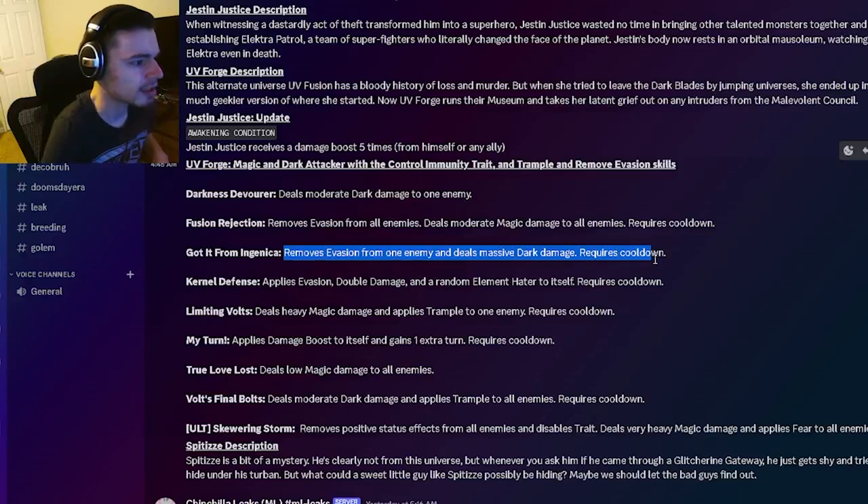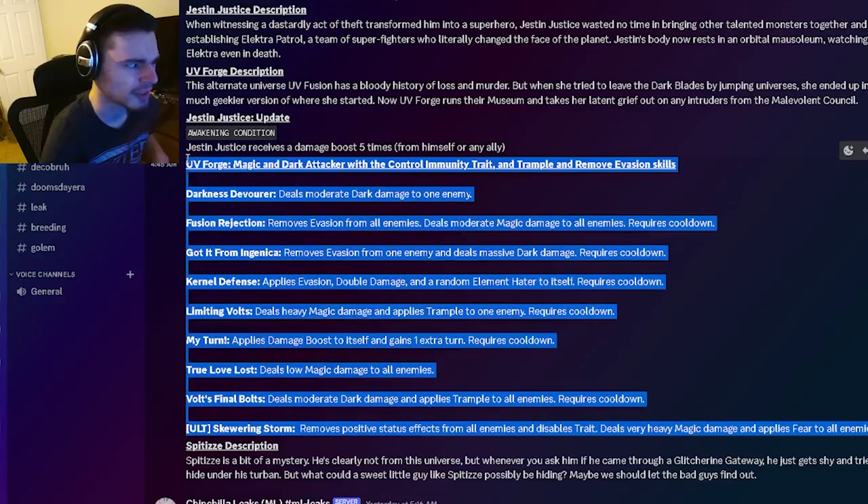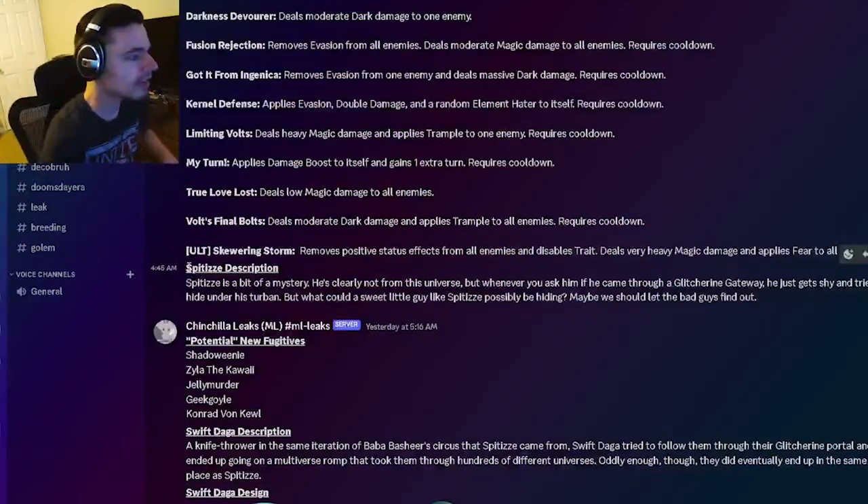UV Forge can also remove evasion from one enemy and deal massive dark damage, which is pretty good, and remove evasion from all enemies while dealing moderate magic damage to all enemies. So it has some pretty good moves but also a lot that are not that great — it will be at least decent. Then we have Spitz's description if you want to go and read that.